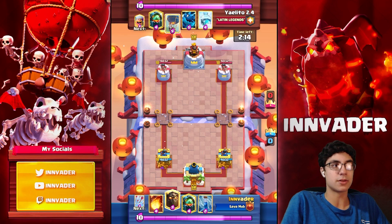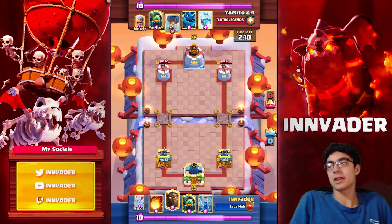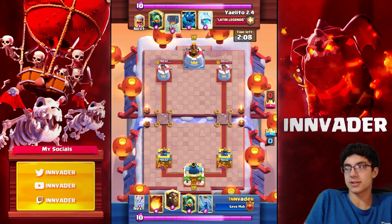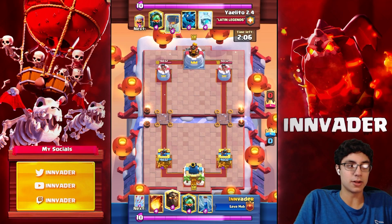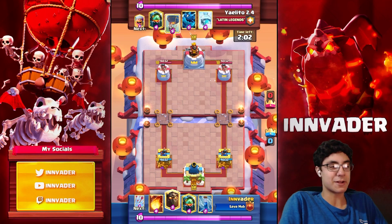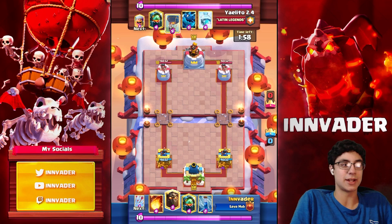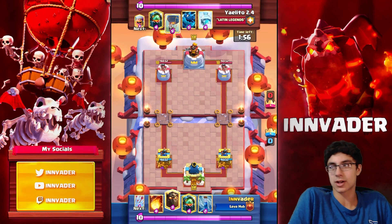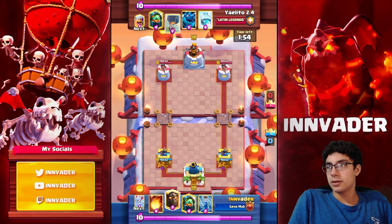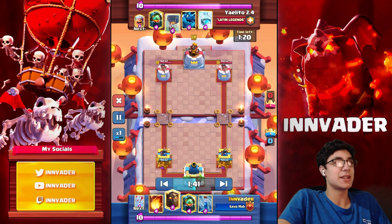Don't really go in with Lava Hound if you can avoid it. I don't know how this performs at mid-ladder — I'd have to check it out, but I think it's rather the same. Triple spells could be good in mid-ladder too because you face a lot of air counters there. With the Valkyrie, the Inferno Dragon, and the triple spells, I think this could work on defense in mid-ladder. Let's speed it up here — we do go into double elixir.